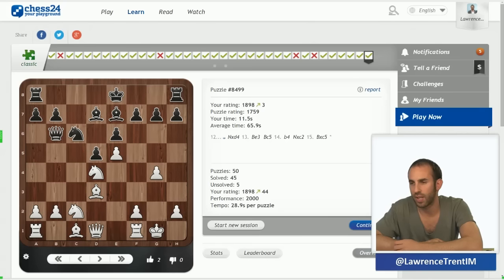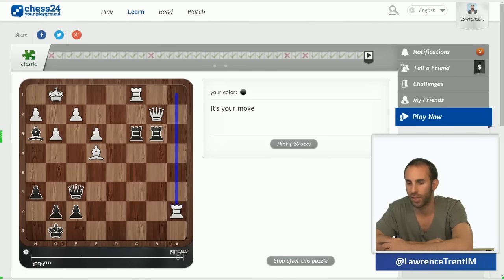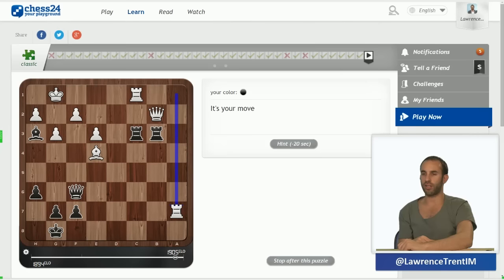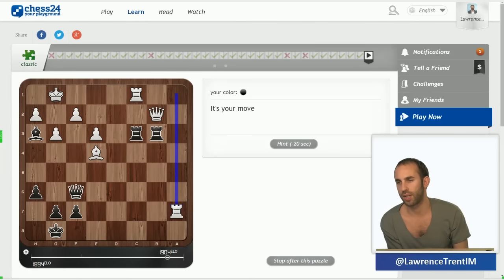It's good to do these puzzles — they get you sharp. You saw at the beginning I was a bit slow, but once you get through a few of them you start to feel sharp. I know a number of very strong grandmasters who actually do this before their games, just to get a bit sharp. This next one is slightly tricky because white is threatening mate on the back rank with rook a8.